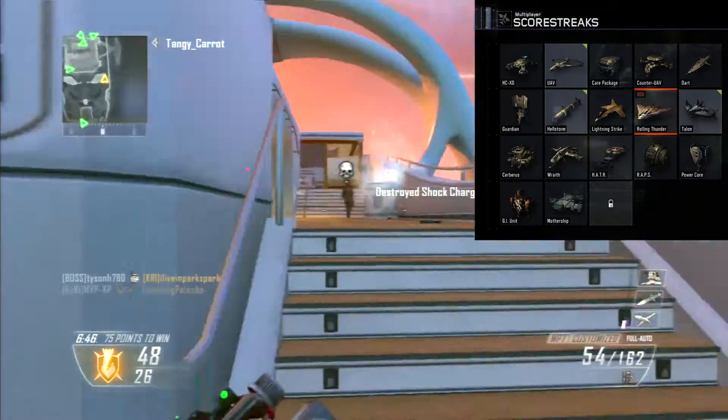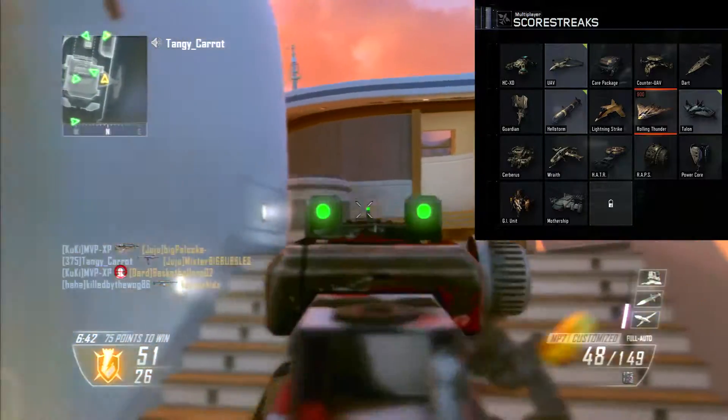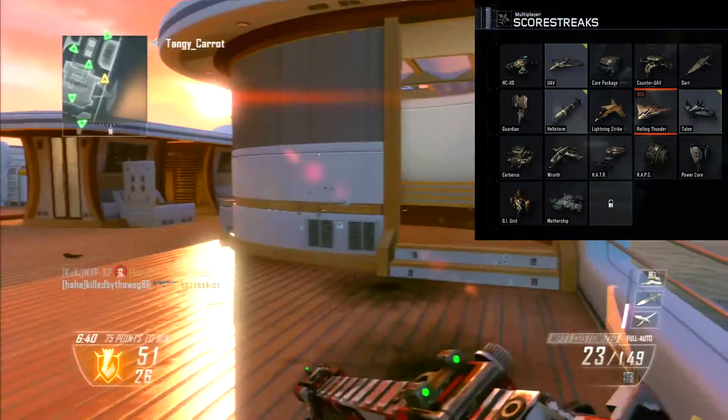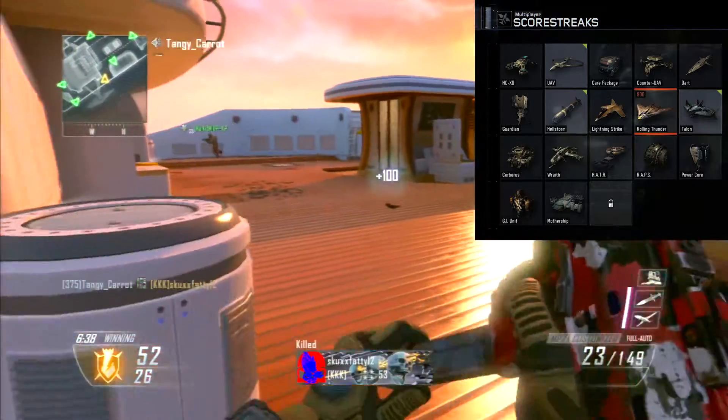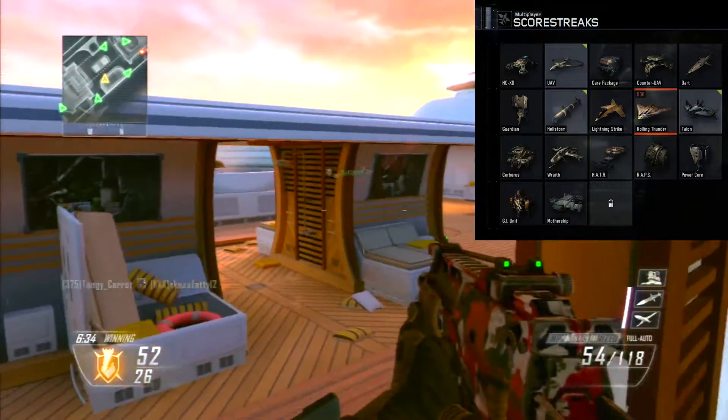And returning in Black Ops 3 is the Power Core — it's just like the EMP but it's a placeable device, just like the SATCOM in Call of Duty Ghosts. You just place it anywhere, but it can be taken out.